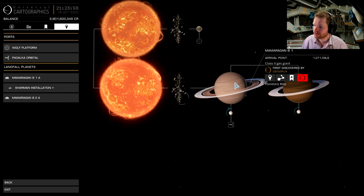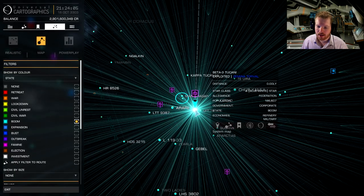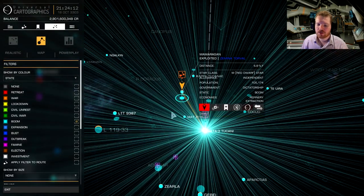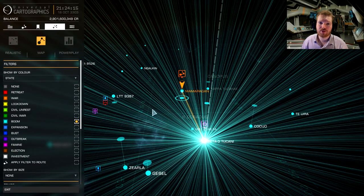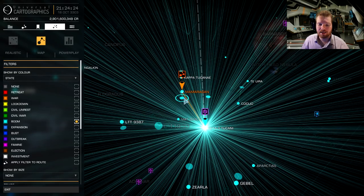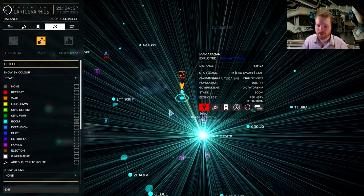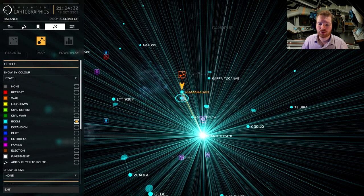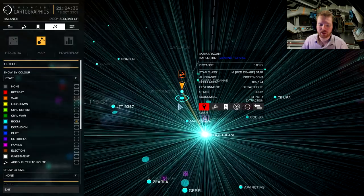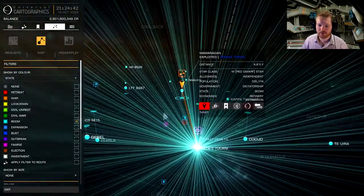We found a ring planet — 1,200 light seconds from the warp-in point. That's not too bad, so this would probably be a good start. To get the Aberrant Shield Pattern Analysis, you need to scan combat ships — ships that are engaged in combat. You can get them from other ships as well, but they seem to have a higher chance from combat ships. The system being in boom also increases your chance. Let's go to the resource extraction site in the rings — you could also do this from conflict zones, but I prefer resource extraction sites.